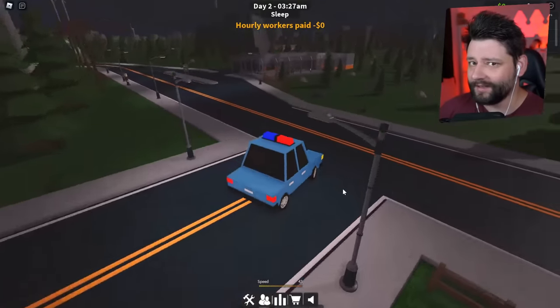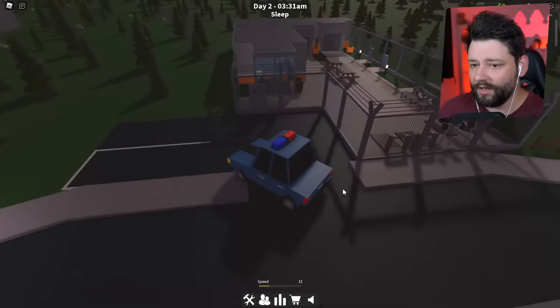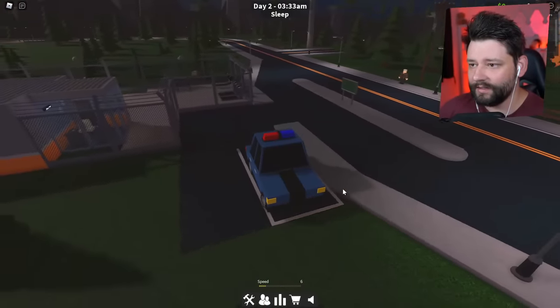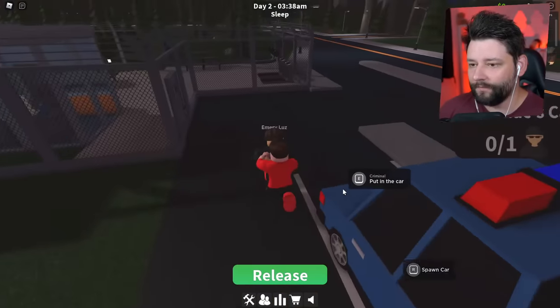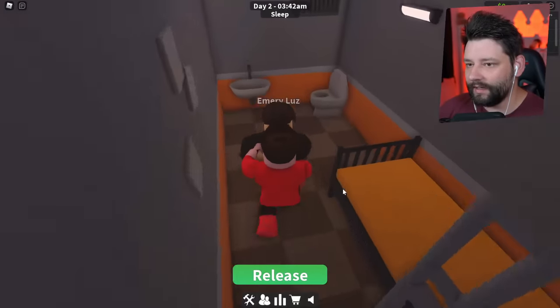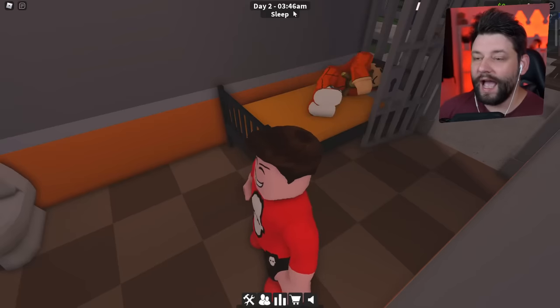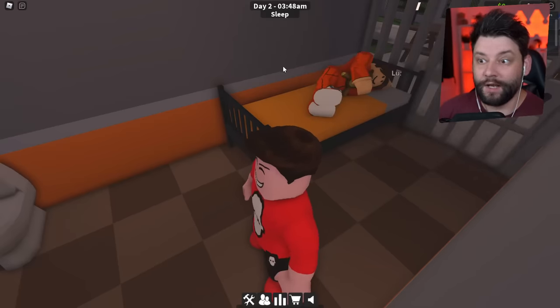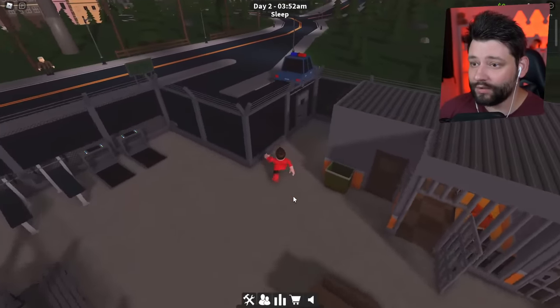This is kind of weird, but we're pulling up — turning in. Jump out, get the crim out of the car, and then we need to bring them in here and release them in his cell. So release — he should go to sleep because at the minute it's currently sleep time. Now I've got one crim.